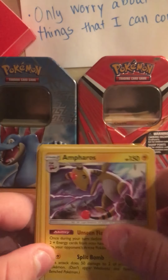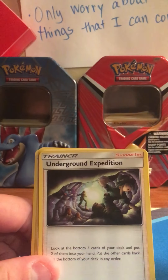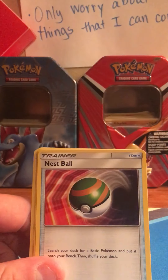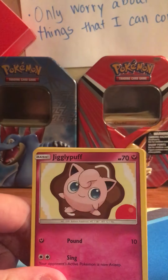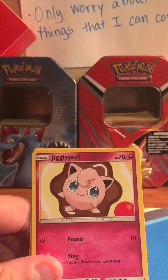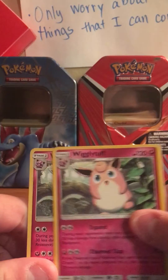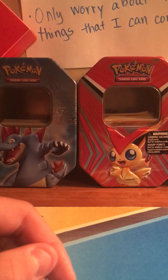Ampharos. I thought there was a hollow Ampharos. Mina, Underground Expedition, Looker, Nest Ball, Fairy Charm, Fairy Charm, Jigglypuff, Jigglypuff, Jigglypuff, Wigglytuff, and a Wigglytuff. So nothing really good out of there except that.